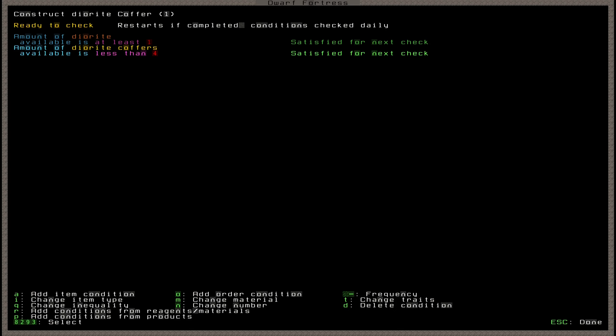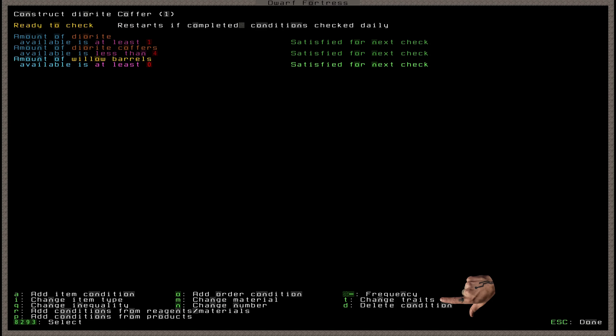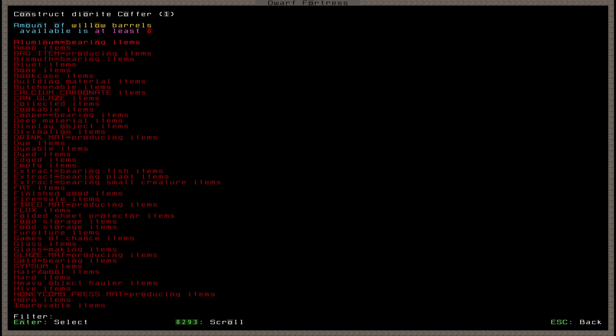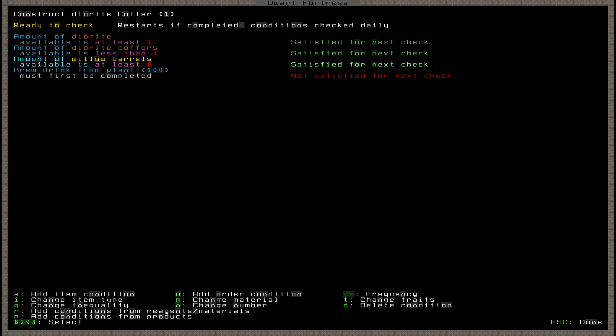For education's sake, let's look at a blank condition. I allows us to change the item type — for example, barrels. M allows us to change the materials — for example, willow wood. T allows us to change traits, useful when a material type is split into many kinds, like leather, or to specify only hard items or only magma-safe items. If the item type menu is too specific, what you're looking for is probably in the traits menu. There's also O for order conditions, which forces an order to wait until another order is completed or active — I'd welcome comments on how people use this effectively.